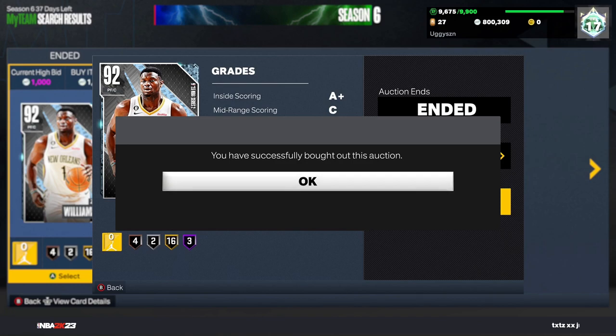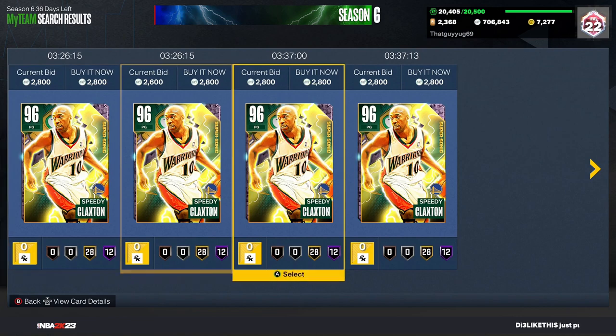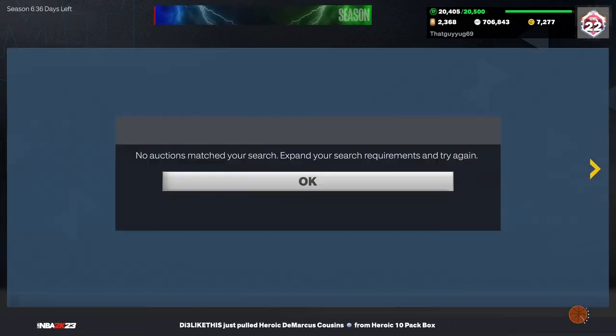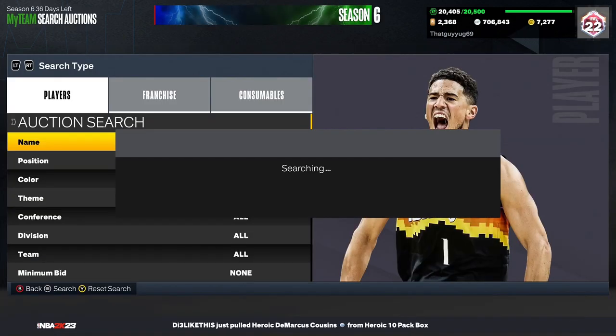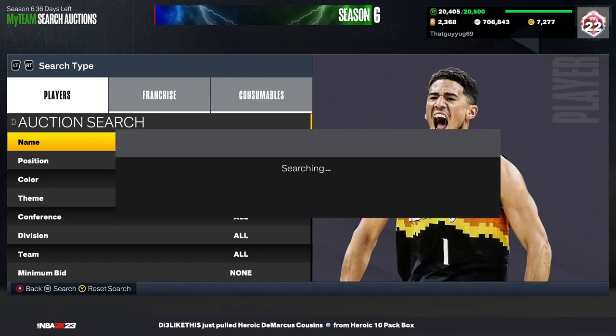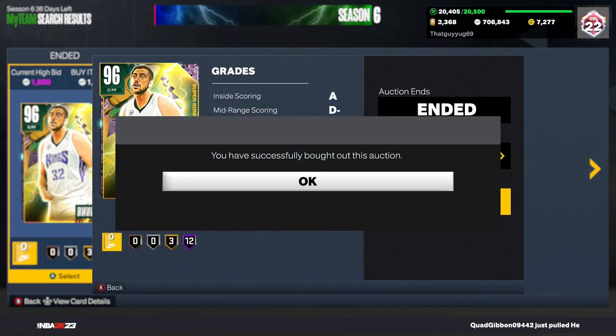Now we got one of the better budget filters: the pink diamond. Cheapest is 2800, you should probably sell it for like 2700. If you set this right at 2000 you'll get like 500 MT profit for whatever snipes you get. This is another consistent one — you should probably see a snipe every 10 to 15 minutes. Yeah, it's another good filter.